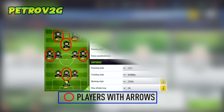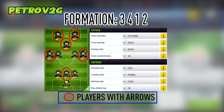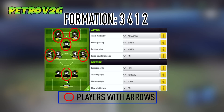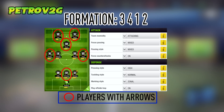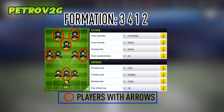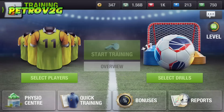Our last formation is a 3-4-1-2. All you need to set for this formation is: team mentality to attacking, focus passing to mix, passing style to mix, force counter attacks to one. Under defense, set the pressing style to high, tackling style to normal, marking style to zonal, and play the offside trap. That's all I had to say for today, thank you so much for watching this video.